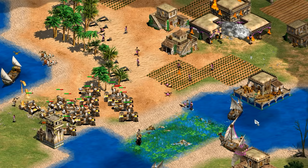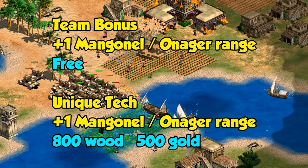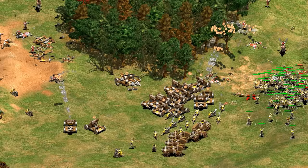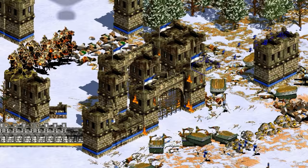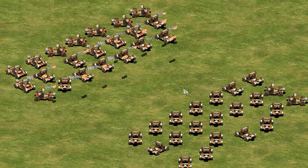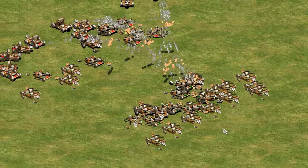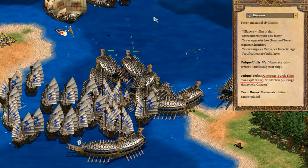Their unique tech gives plus one range for mangonels and onagers — and yes, that stacks with the team bonus. It's a bit pricey at 800 wood and 500 gold, but definitely worth it if you're going for onagers. Comparing Korean and Celt onagers: while the Celts' 50% greater HP lets them survive a direct onager shot, in mass AI onager battles the Koreans can actually come out on top because of their greater range. Whether that's better than Celts' faster firing and more HP is subjective — some people might even prefer the faster-moving Mongol siege onagers.